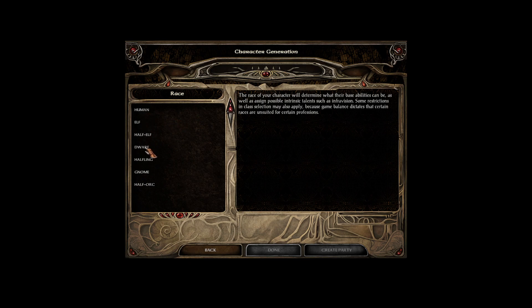You'll see we've only got 7 races to start off with. We don't have all of the advanced stuff like the tieflings and so on that you see in more modern versions of D&D. This goes back again to 2nd edition AD&D, so the races are simply: human, elf, half-elf, dwarf, halfling, gnome, and half-orc. And that is it.